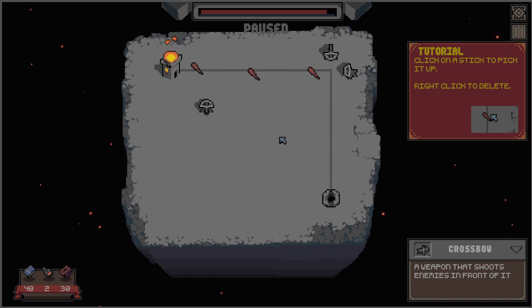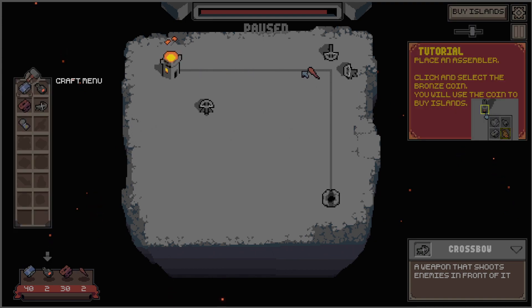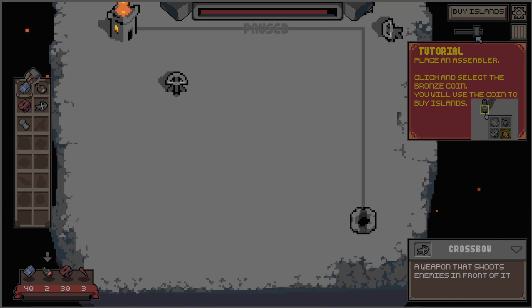Click on a stick to pick it up, right-click to delete. Place an assembler, click and select the Bronx coin — you will use the coin to buy islands.